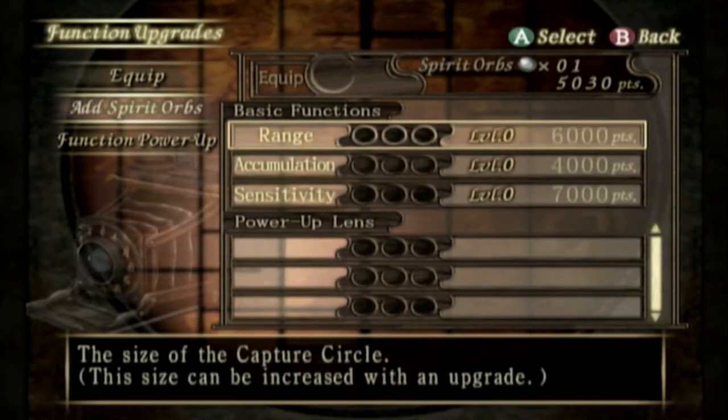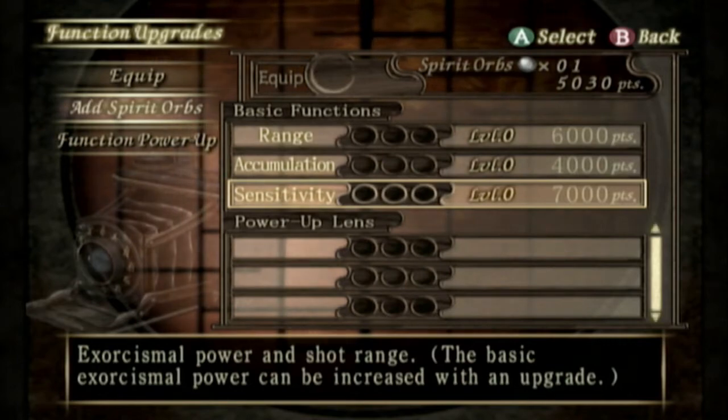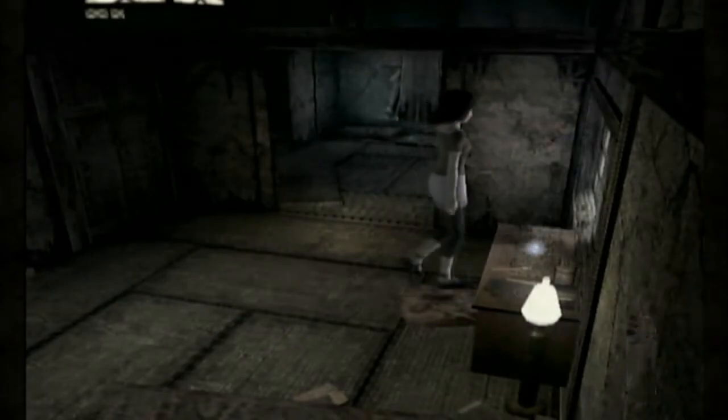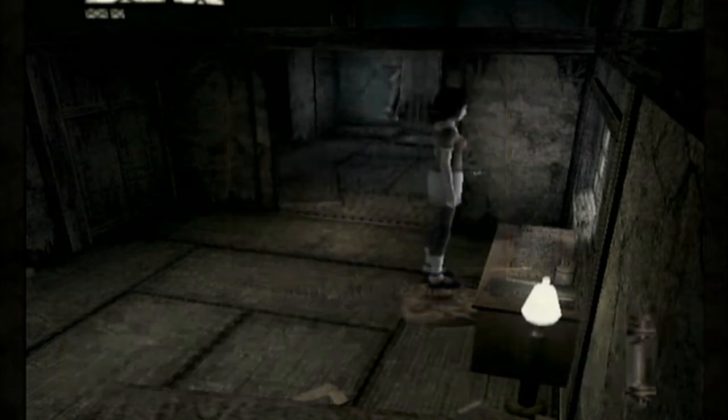The speed isn't necessarily a thing in this one. I kind of want to just wait and get sensitivity. Looks like a radio — choose radio to hear the spirit voices you've found.